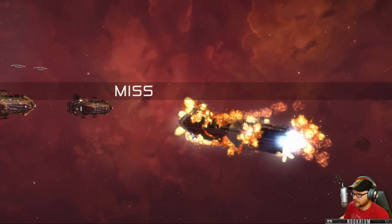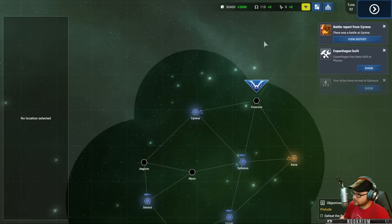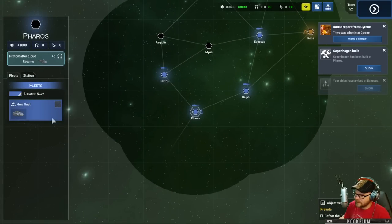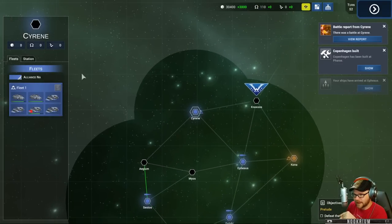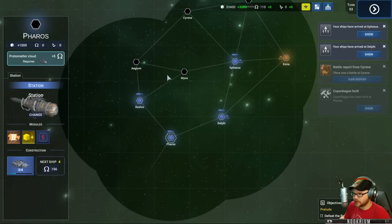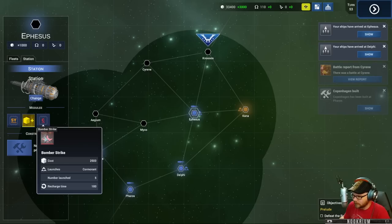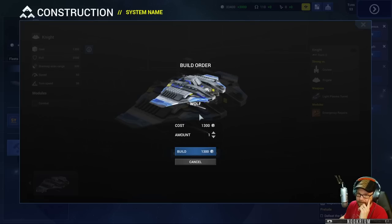I don't think it's possible to get more science because of my mistake with the station. I'll take responsibility for this one. Let's go meet back up in Ephesus and send this fleet back down. Still building ships here in Ephesus. The bomb attack doesn't really matter because it's only in that system and they're not attacking me. Let's just make a bunch of these little knights - let's make 12 of these guys.